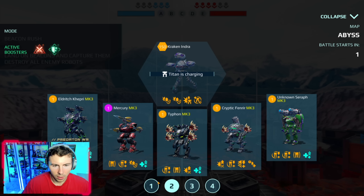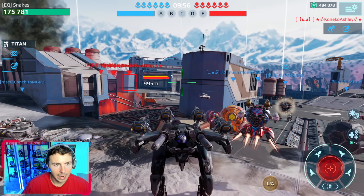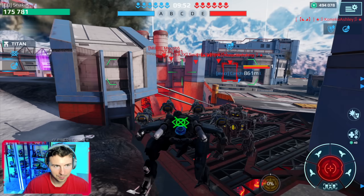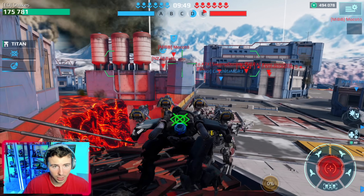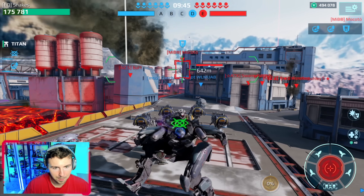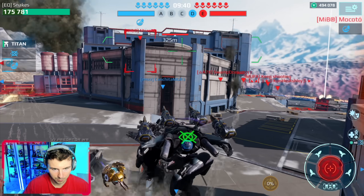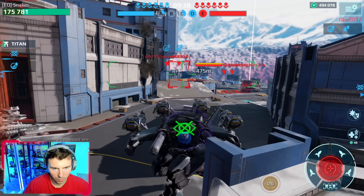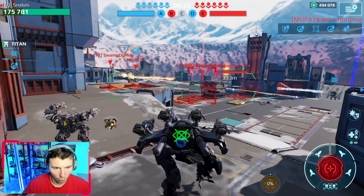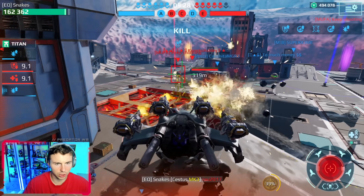Here we go — I switched up the hangar a bit and now we have our Cestus Crisis bot. 175,000 HP, not a whole lot, but we have the overpower ability and a bit more speed. We have the showdown drone as well. There are a couple of sky roasters down there — I'll hit my overpower. There we go!